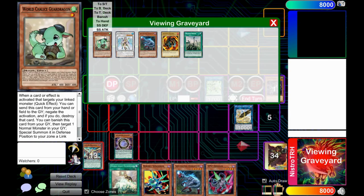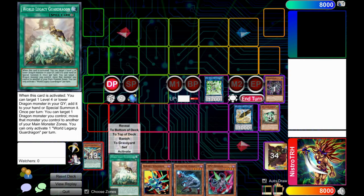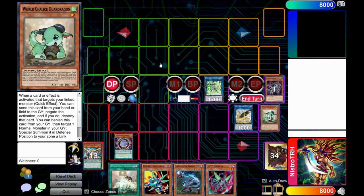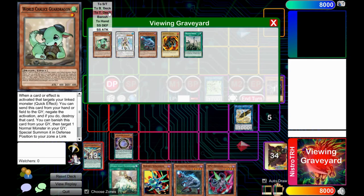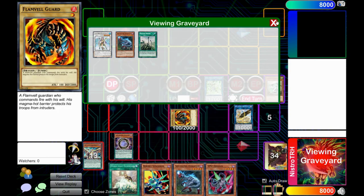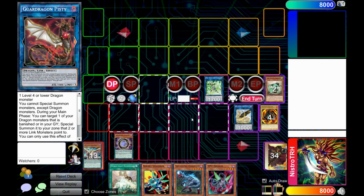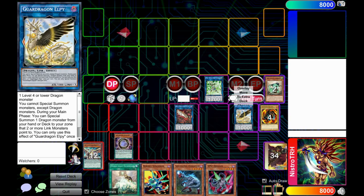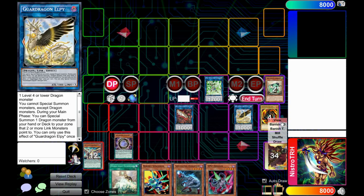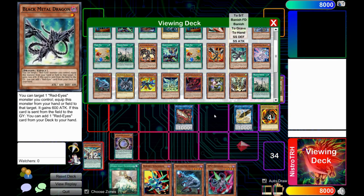Use World Chalice Guard Dragon to go into Alpie. Now you have two options: you can use World Chalice Guard Dragon to summon out Flamebow Guard, or use World Legacy Guard Dragon to bring back any monster. Use World Chalice Guard Dragon — banish it, special summon Flamebow Guard Dragon in defense mode to its own link monster's point, go into Guard Dragon Pisti. Now Lb is live to activate its effect, since two link monsters point to the same zone, Lb gets to special summon a dragon from the deck — summon out Black Metal Dragon.